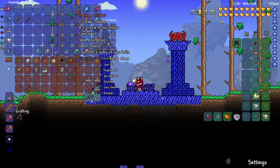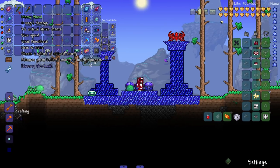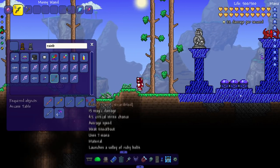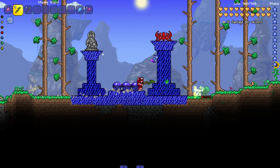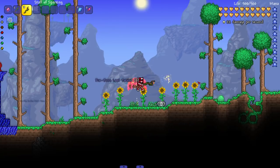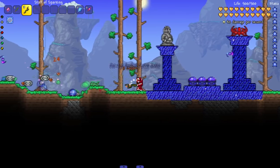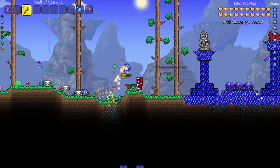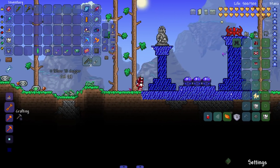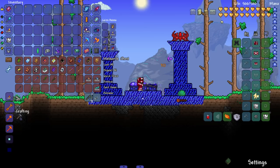The Mossy Wand shoots a sphere of natural energy that releases green bolts at nearby enemies - similar to the Magnet Sphere. The Staff of Sparking shoots a wave of sparks, essentially a stronger wand of sparking upgrade. Then we have the shadewood and ebonwood staves, which are pretty standard staves without much to highlight.